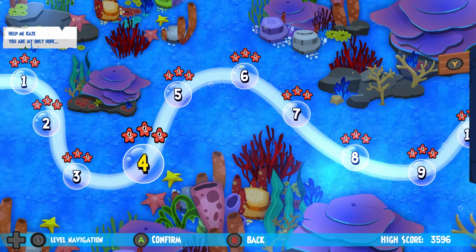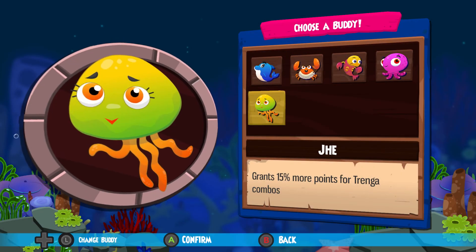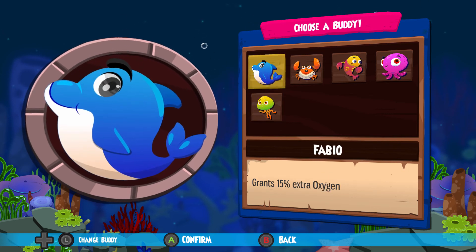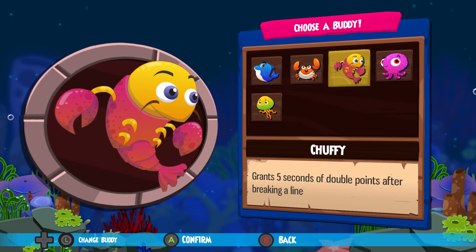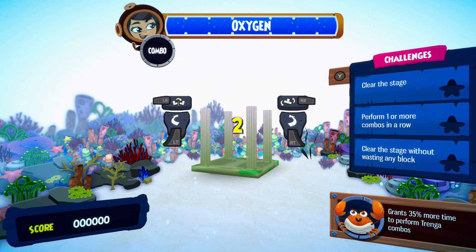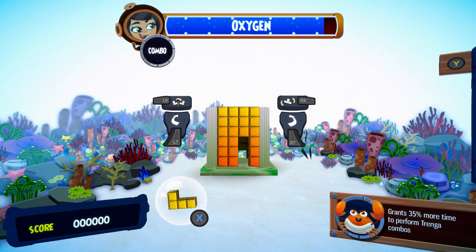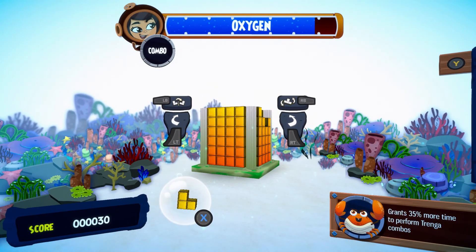I'm going to show you the early parts of the game so you can get a feel for how it works. Tranga Unlimited is a Tetris-Jenga style hybrid where you have companions in the form of buddies that give you either special skills and abilities or bonus score attributes. You get Tetris-style blocks that you have to place on one of four sides while attempting to not make any mistakes.